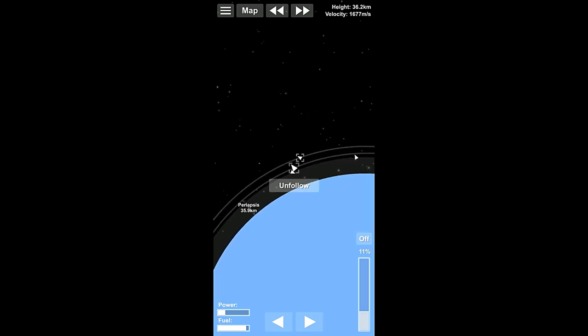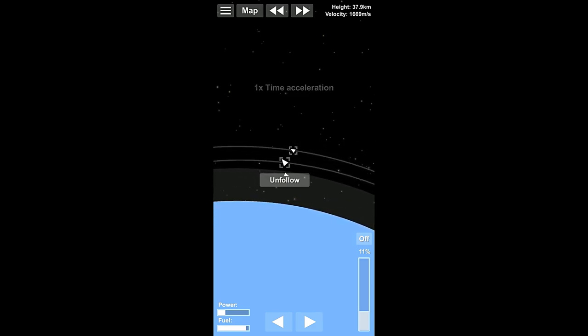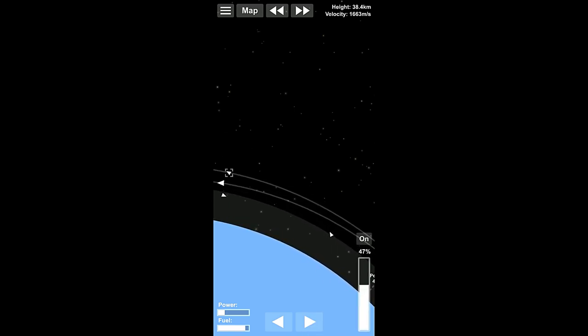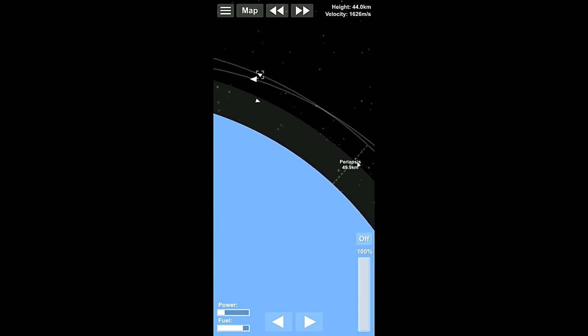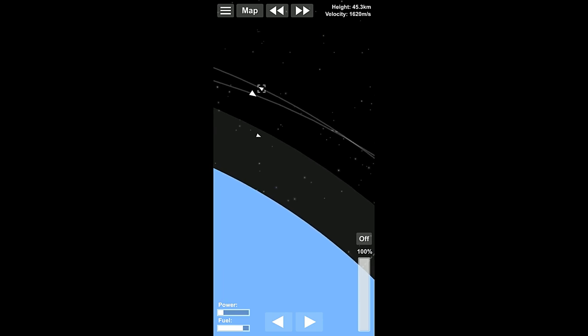See how fast we're catching up to this thing. We're going to burn radial out — that's going to change our trajectory so that we bump into this thing a lot sooner. This isn't as efficient, but doing this now will make it so we don't have to use as much fuel later. Our orbit is pretty messed up here, so let's get ready to burn radial in to reset our orbit once we get really close to this thing.